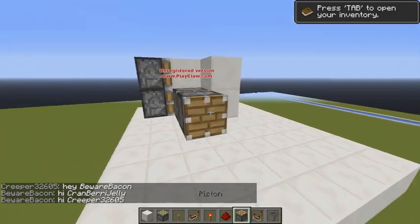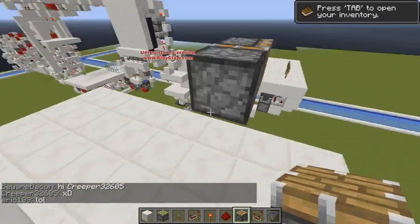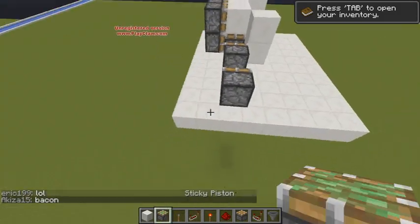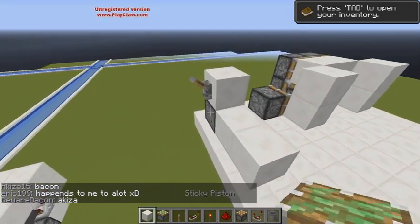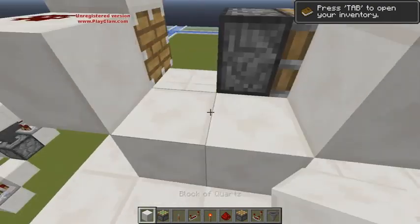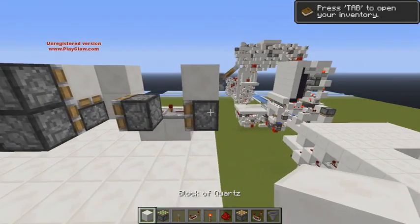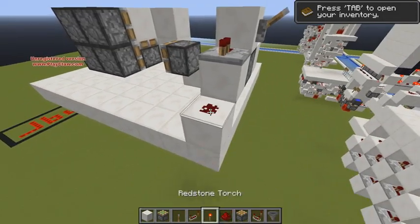Right here you want to get two regular pistons like so. Make sure you don't have anything in between them. Place a block right here — this is going to be your input, by the way. Put a redstone, and a 4-tick repeater and a 1-tick repeater. Then you can also put one right here. And right here, put a repeater going down to redstone and up like so.